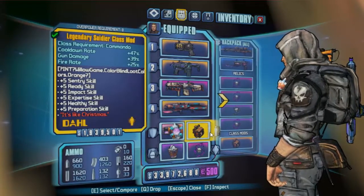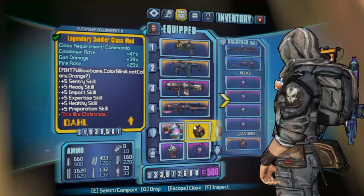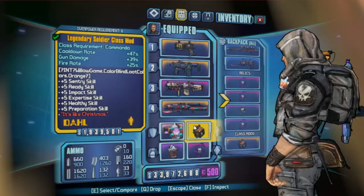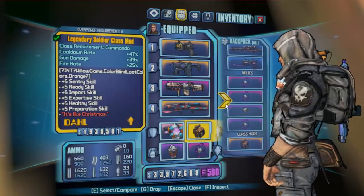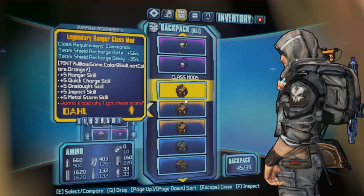Class Mods: Legendary Soldier is probably the best DPS overall, just because of the extra gun damage, extra fire rate, and insane cooldown rate. Just overall an amazing class mod. You're getting Impact, Preparation, Healthy, Sentry, Ready — all just awesome from that class mod.